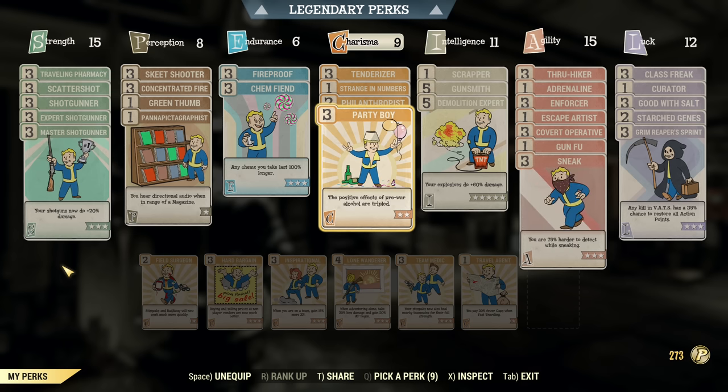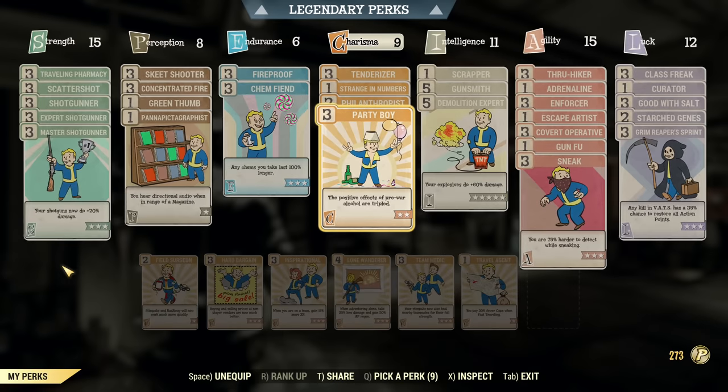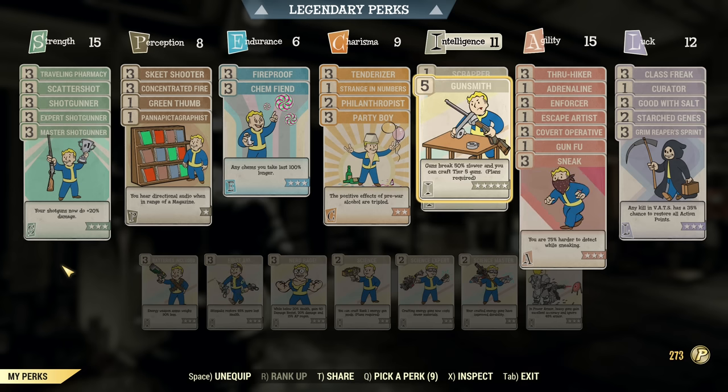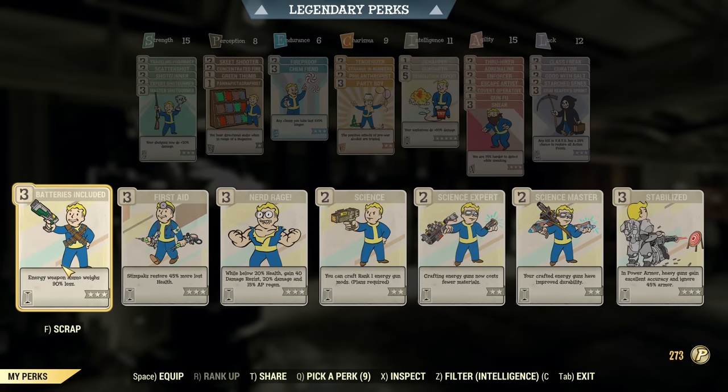Next, we have Party Boy for extra Perception from Sweetwater Special Blend. If you don't want to run Party Boy, swap it for Inspirational. Next, Scrapper, Gunsmith, and Demolition Expert under Intelligence. Gunsmith is not strictly necessary as shotguns are super durable and really do not break, so if you need to carry a little bit more 2mm ammo, Batteries Included will be a perfect replacement.